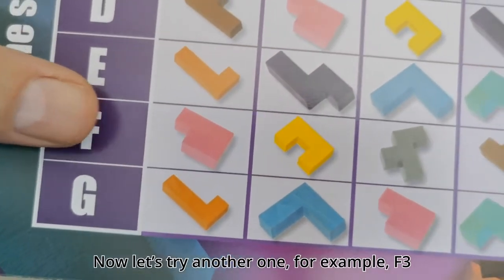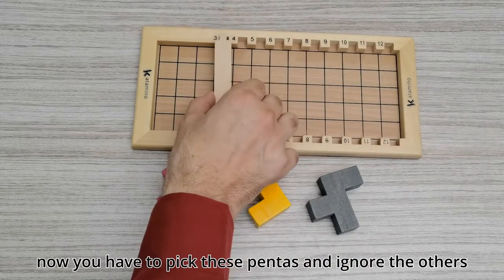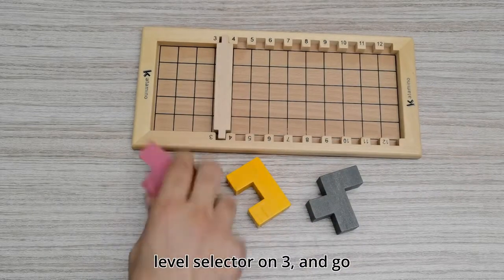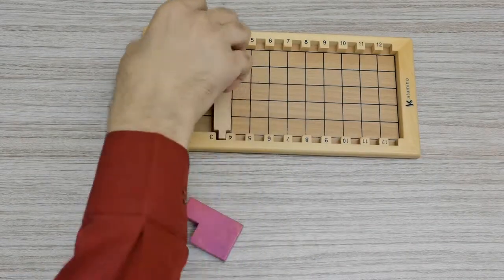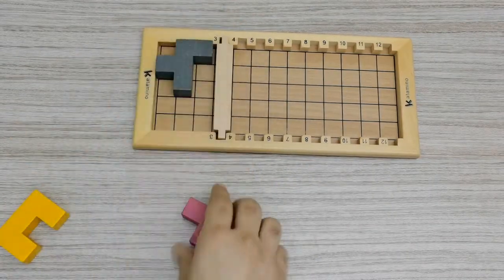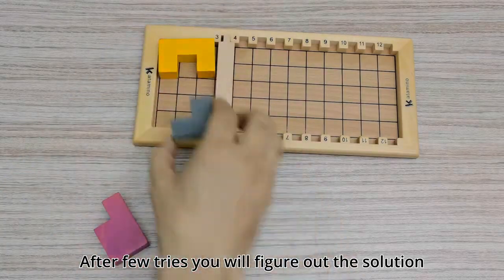In this level, after little tries, you will figure out how to do it, and you accomplish solving level A3. Now let's try another one — for example, F3. You have to pick these pentas and ignore the others. Level selector on 3, and go. After a few tries you will figure out the solution.